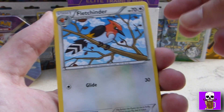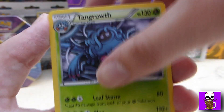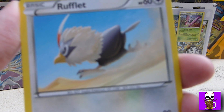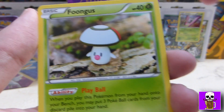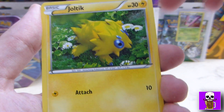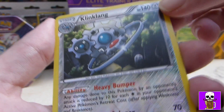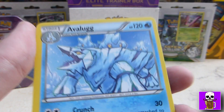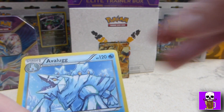So, Fletchinder, which is Fletchling's evolution. Fletchling Ranger, a supporter. Talonflame Growth. Litleo. Rufflet — nice artwork there, kind of reminds me of Roadrunner. Another Audino, not a shiny one this time. Yanma — Generation 2. Joltik — Generation 5. That's a reverse holo. And then for my rare, I'm going to have a look — a Non-Holo rare. Not a holo. But at least you got the reverse holo rare — that was good. Not bad, not bad.